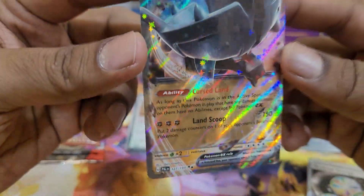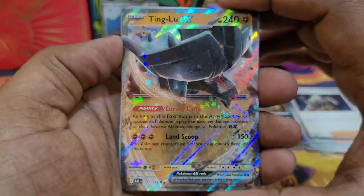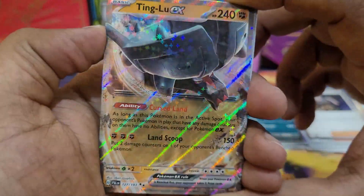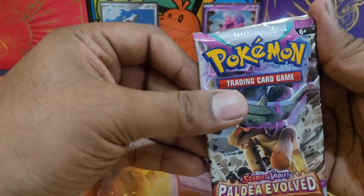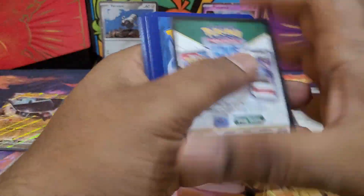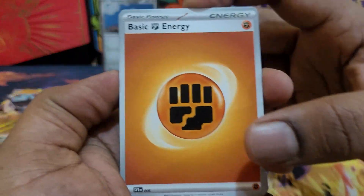Good card to play — probably should start building this deck because it is a really nice deck. Just have to get accustomed with it, with potential to play this in real life. So we get one hit so far. We open the Tingloo pack and just pulled a Tingloo.